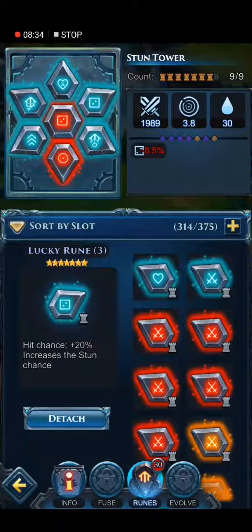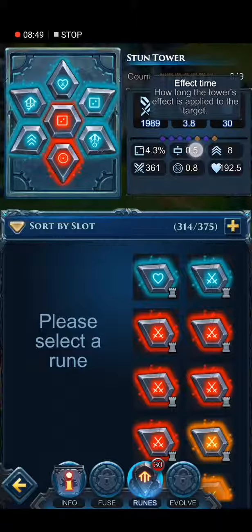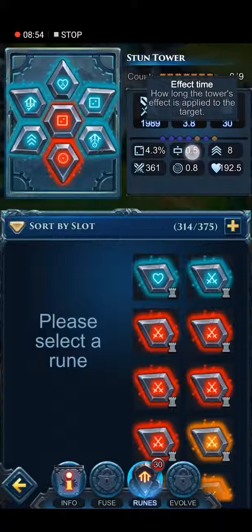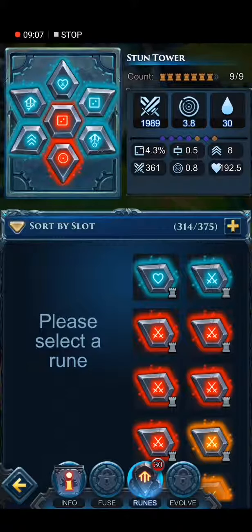So the best way you can use your tower — you can see here — you can have 14.3% more hit chance, which means a better chance to stun the creep. You also have 0.5% effect time, which allows the tower when you stun a creature to keep it stunned for a longer time. I have 8 upgrades, which is pretty awesome. I have some damage — which is so-so, this is a port common — good range, which is okay, and some toughness as well.